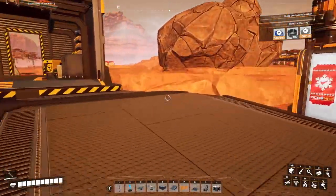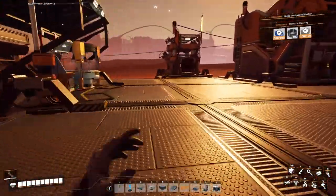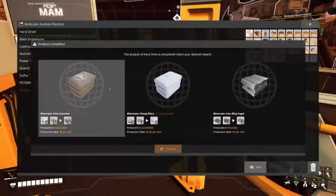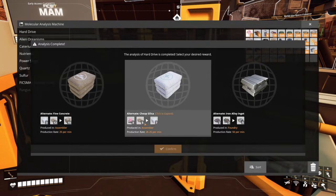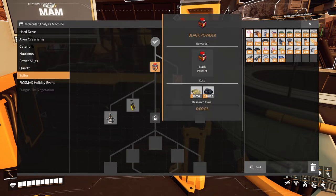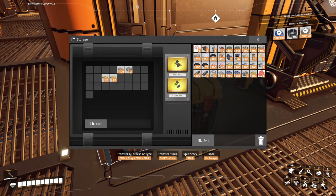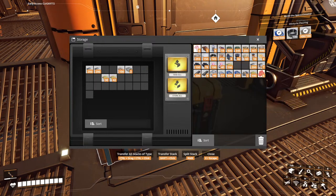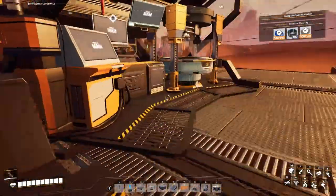So welcome back to a bit of a Satisfactory chill stream. I've done a bunch of running around to gather a few resources, so we have a number of unlocks. I haven't built anything, just did a bit of an explore. I've got to pick stuff out of the box — I've gathered so much random stuff. We've got heaps of sulfur now so we can do some unlocks here.